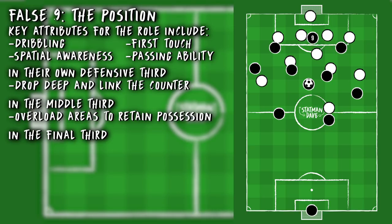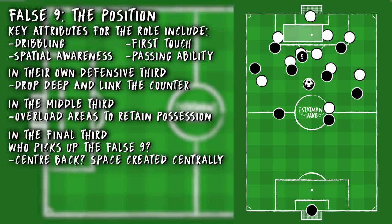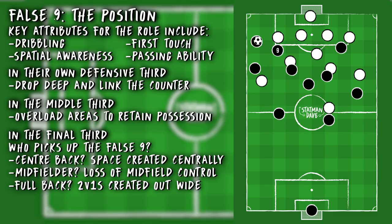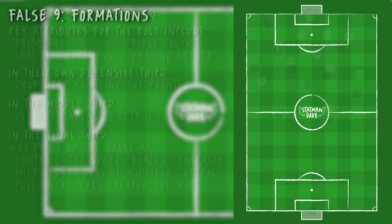Where a false 9 comes alive is of course in the final third, using his movement to open up space for runners from midfield. It asks a big question of the defence — who picks up the false 9 and who picks up the runners? If it's the centre-back, there's space to be exploited in the central area. If you drop a midfielder onto the false 9, that superiority in a midfield zone is lost. And if it's the full-back, 2v1s are created when a false 9 laterally drifts to combine with either the left or right midfielder. That's the big problem of dealing with a false 9 — if you track him man for man, space will be opened up in behind, falling into the tactical trap.